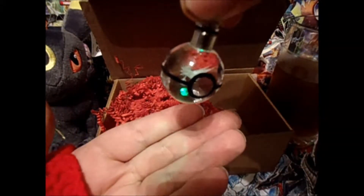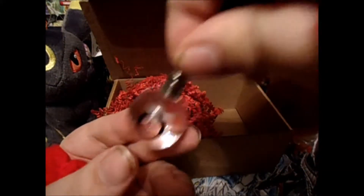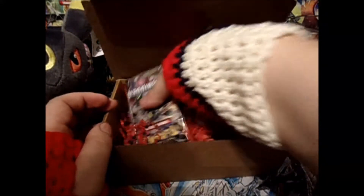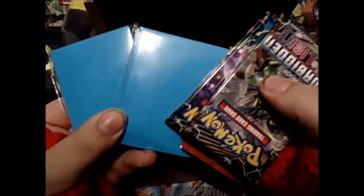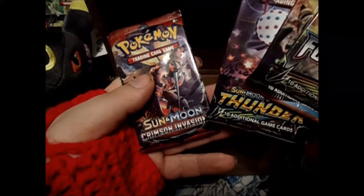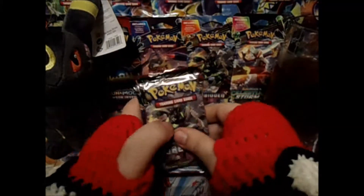Zap dice in this one — can't really see it too well, but that is nice. Classic blue sleeves from Eclipse — I can tell that much because they're two different colors. We have Forbidden Light, Primal Clash, Lost Thunder, and Crimson Invasion. I don't know why they put that one in there; it's no longer in Standard format. They've usually been doing Standard format.